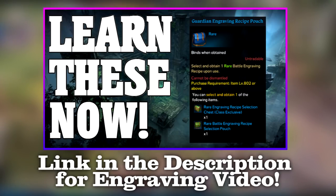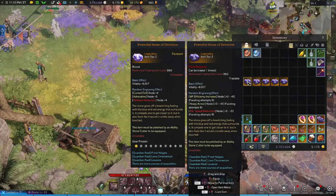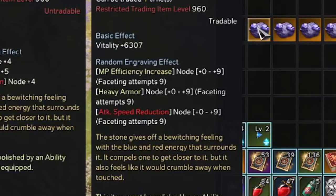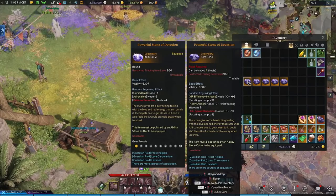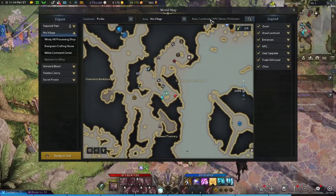The system is not too hard to figure out. To begin, you'll want to have an unranked faceted stone. You can tell a stone is unranked because underneath the random engraving effects there won't be any plus numbers. As you can see by comparing an unranked stone next to a faceted stone, you can clearly see the difference between them.